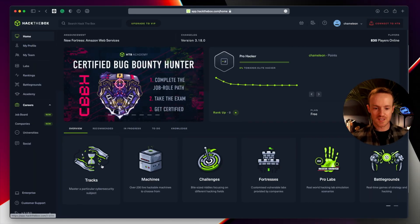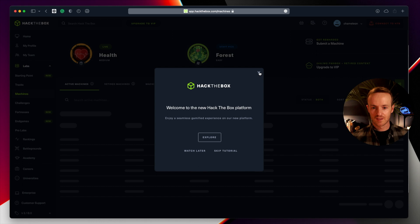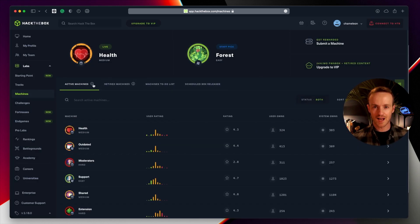Going back to the homepage, there's a few different icons. This is how you learn. There are tabs for active machines, retired machines, a to-do list where you can save your favourites, and upcoming releases. Every couple of weeks a machine gets retired from the active area and is replaced with a new machine. You can only earn points on the active machines, and those points go towards your rank — so if you want to rank up, you can't do it on retired machines. If you want to hack on retired machines, which have video and multiple text-based tutorials, you have to pay for the VIP subscription.